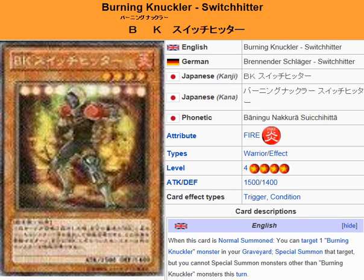It's a Fire Warrior effect monster, Level 4, attack 1500, defense 1400. When this card is normal summoned, you can target one Burning Knuckler monster in your graveyard and special summon that target. But you cannot special summon monsters other than Burning Knuckler monsters this turn.